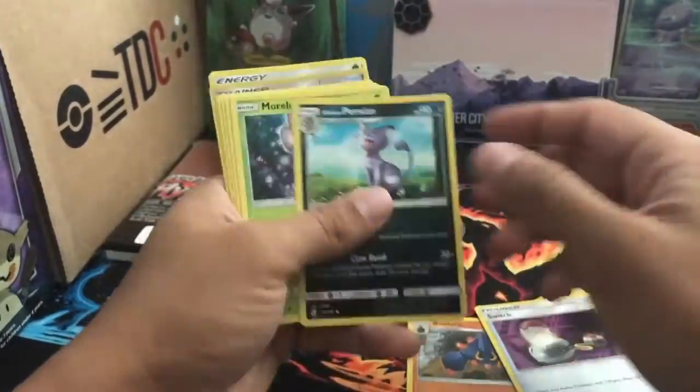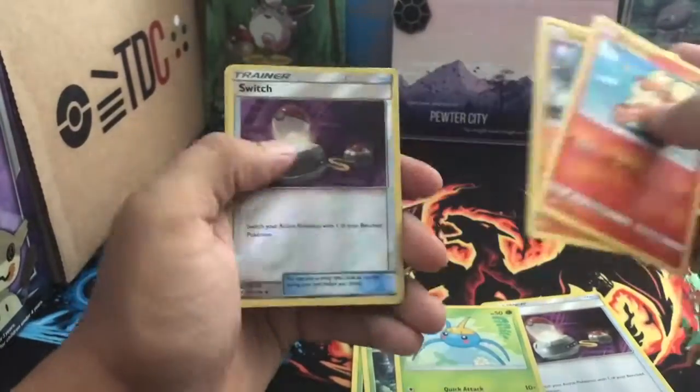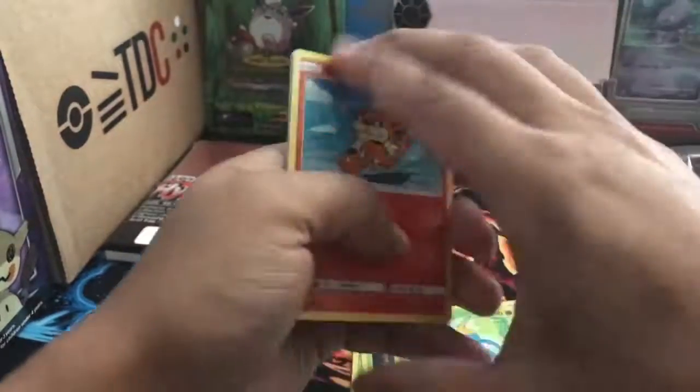Alright, putting those back. From Sun and Moon we got: Ursaring, Switch, Persian, Mudsdale, Formantis, Steenee, Growlithe, Crabrawler, Switch reverse, and Primarina regular. And the Loom — the sleeve RNG.